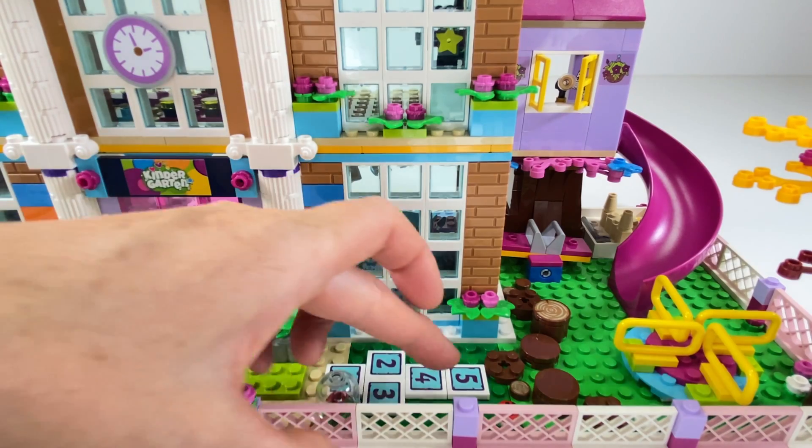Here is the science corner where they keep all their pets - Olivia's robot Zobo, a little fish tank, and the little ladybugs have been popped under there to have a look at all their spots. There are more stickers, and the kids are learning the alphabet - A, B, C, D. The kids are learning heaps here.